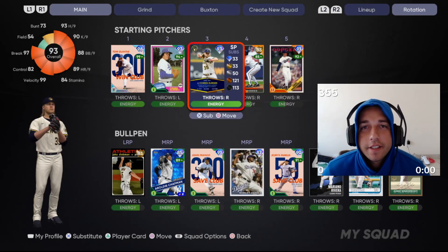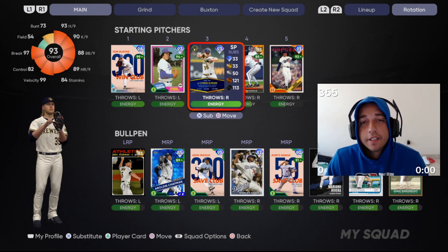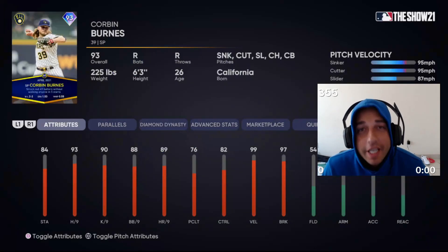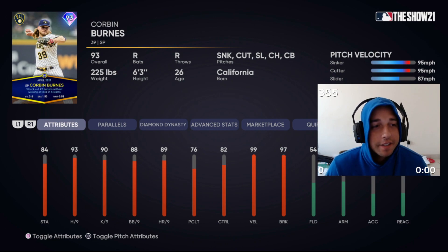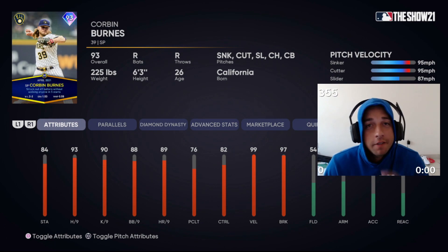What's going on everybody? In today's video I'm going to bring you the new 93 overall Player of the Month Corbin Burns. He's the second highest overall Player of the Month card for the April Player of the Month series — the card right before the lightning card which is Byron Buxton, but we're doing separate debuts for him. Corbin had an amazing April and ended a little bit worse than it should have because the Marlins tagged him, but he went five starts and struck out 49 batters without giving up a single walk.